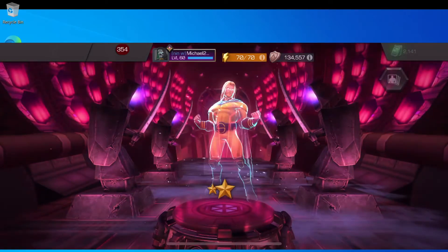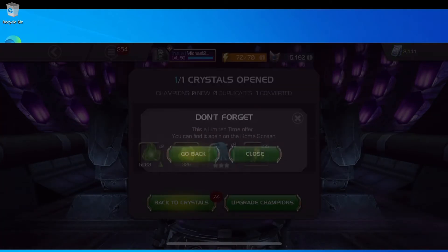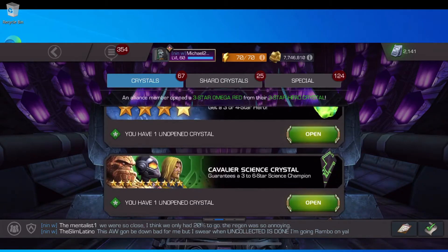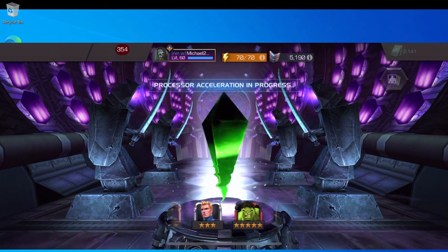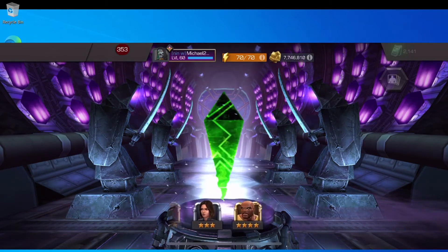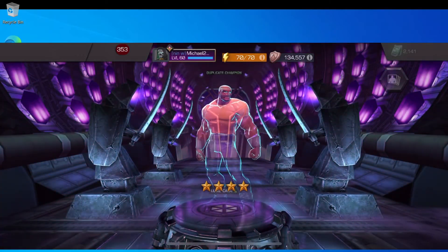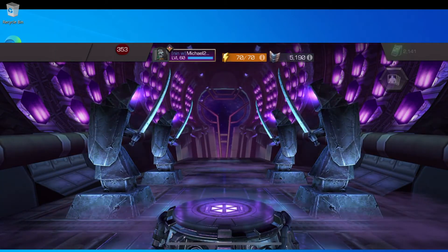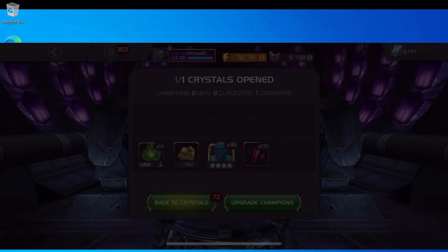That was my cavalier crystal — I got that from the $5 purchase on Sunday. Now let's open this grandmaster crystal — it has 3, 4, and 5 stars in it. 5-4-3-2-1... we got another Sentry, but he's a 3-star. Then let's open the cavalier science crystal — there's a chance of 6-stars in here. 5-4-3-2-1... we got a 4-star Luke Cage. I've got him already and he's not maxed out yet, so that gets him a little closer.